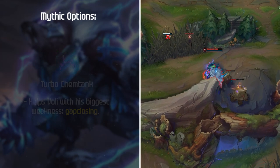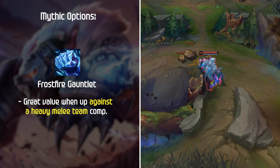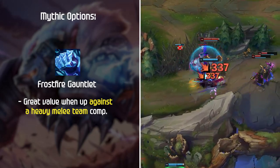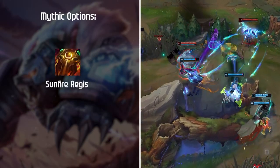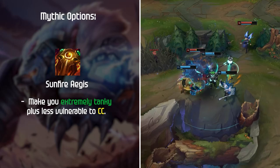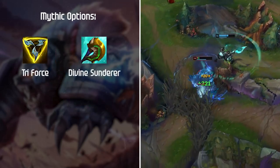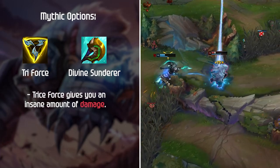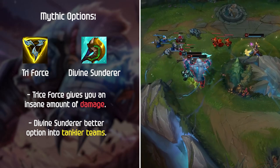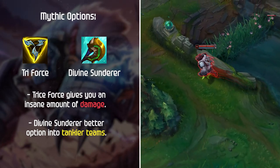My personal favorite is Frostfire Gauntlet. This item has great value when up against a heavy melee team comp — the utility it brings in teamfights makes you almost impossible to escape from. While Turbo Chemtank gives you a massive burst of movement speed, Frostfire's slowing field makes you extremely sticky once you lock onto a target. Sunfire Aegis is an option that is more expensive but will make you extremely tanky and less vulnerable to CC. I do not usually recommend this unless you're against a team comp completely filled with crowd control and you get far ahead. If you're looking to build damage, Triforce and Divine Sunderer can be solid options. If you are a newer Volibear player, I usually recommend sticking to Chemtank or Frostfire since they give you much more room to make mistakes without getting one shot.